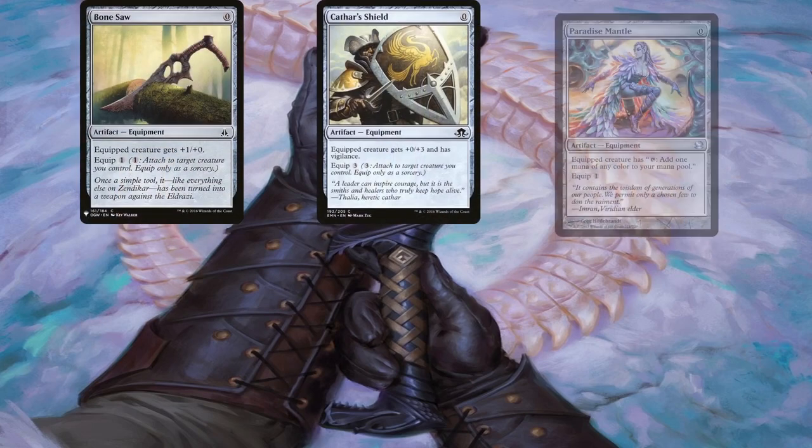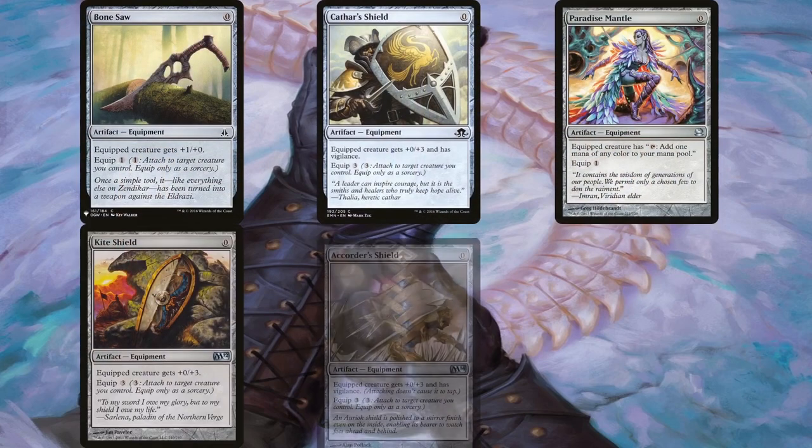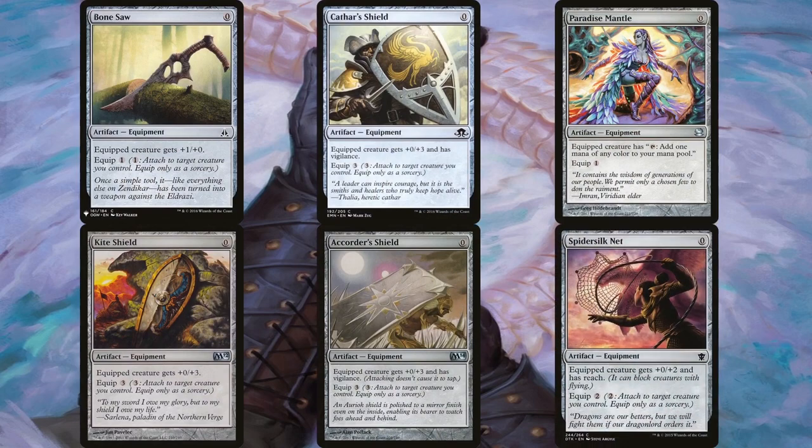The 0-cost equipment includes Bonesaw, Cathar Shield, Paradise Mantle, Kite Shield, Accorder Shield, and Spider Silk Net. The equip costs of the shields are a bit steep due to them being free to cast. However, since Galea bypasses the equip costs, she can attach them to any creature — particularly herself — to get a considerable boost to toughness for 0 mana. Bonesaw gives a free +1/+0 which matters for commander damage. Paradise Mantle turns the equipped creature into a mana dork, which is very useful when cast and attached for 0.